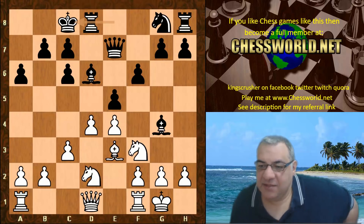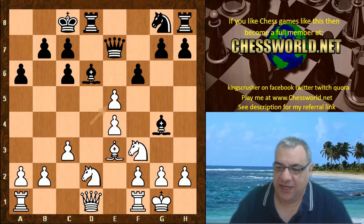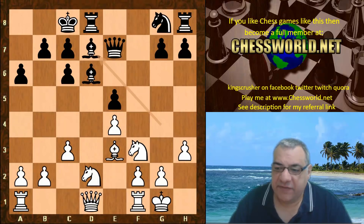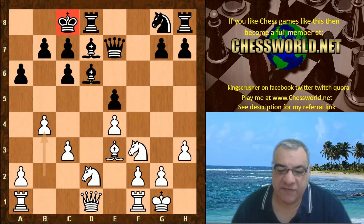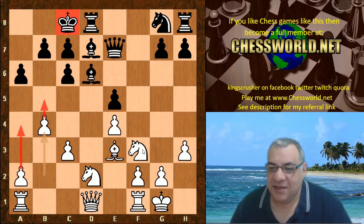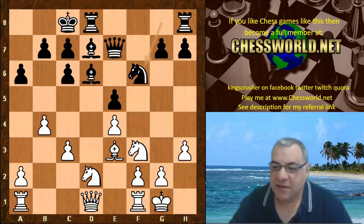Stockfish 8 decides it's best to take on e5. We have f-takes-e5, h3, the bishop goes to d7, and now b4. White's play is pretty clear with the king on c8 - trying to just blast through. Sometimes this kind of thing... Fisher had a very quick win in the exchange variation, which is actually annotated on the channel - you might want to check that out. It's quite a dangerous variation sometimes.